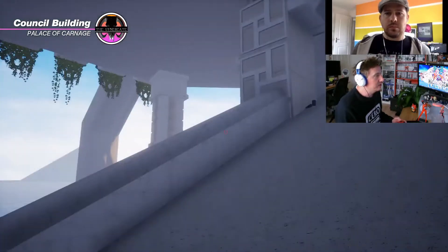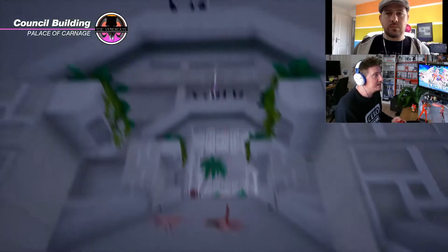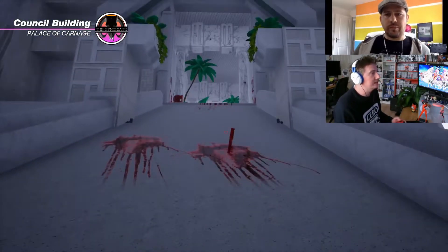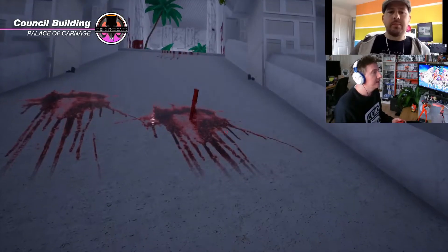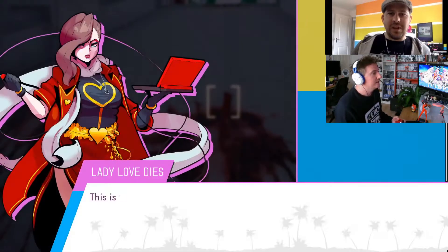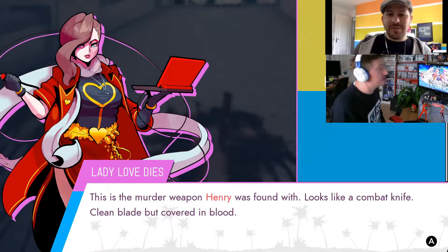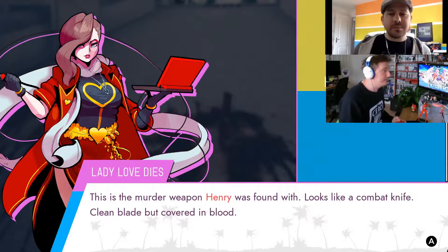This is the building — this huge concrete structure is the council building where the murder took place last night, which you need to investigate. There's a big pool of blood here, quite suspicious. This is Lady Love Eyes, your character. She is the investigation freak, called out of exile to investigate this crime to end all crimes.